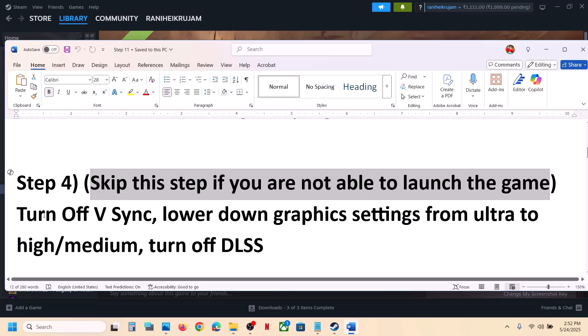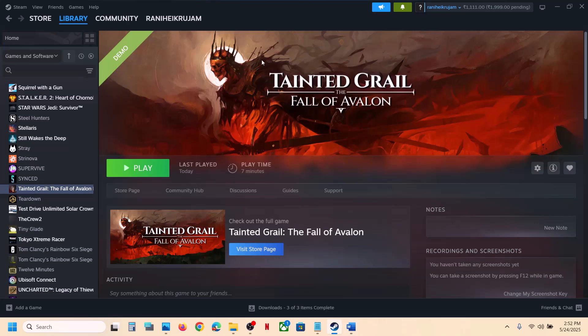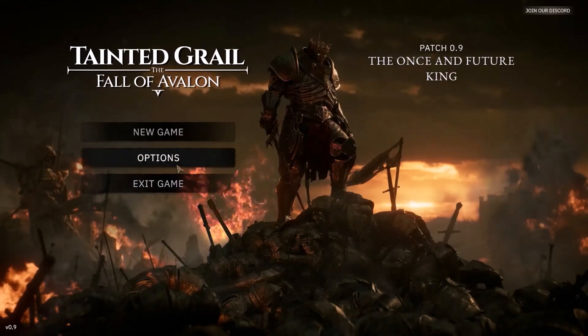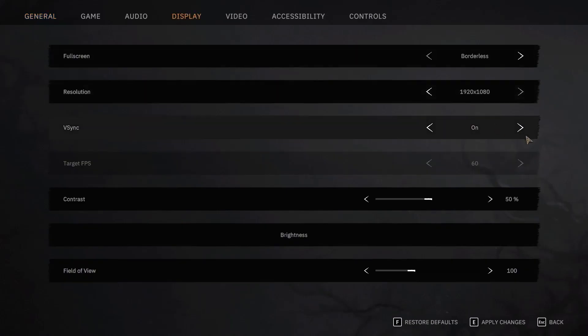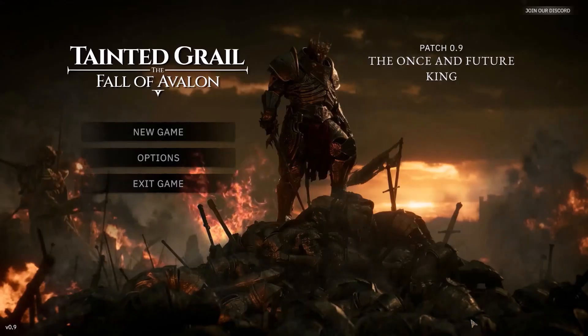If you are able to launch the game, turn off VSync, lower the graphics settings from Ultra to High or Medium, and turn off DLSS. To turn off VSync, launch the game, go to Options, then Display. If VSync is on, turn it off and hit Apply to save the changes.